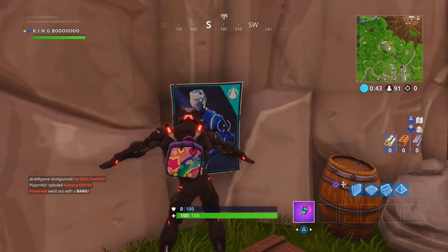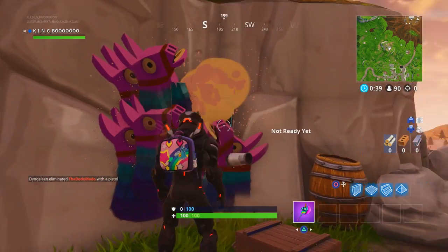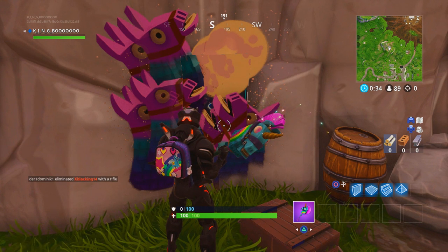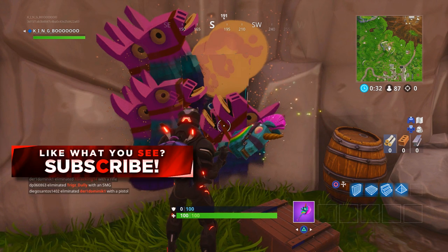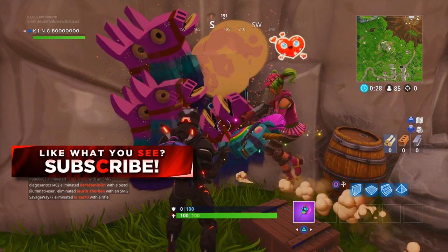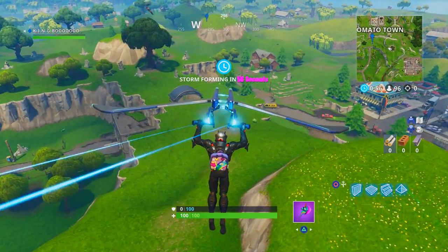As you can see in the gameplay in the background, the first location is going to be near Dusty Divot on the mountain range, which shows multiple levels of mountain. Jump down the levels and search around them, because it's hard to describe exactly which level this Carbide poster is on — just keep searching and you will find it.